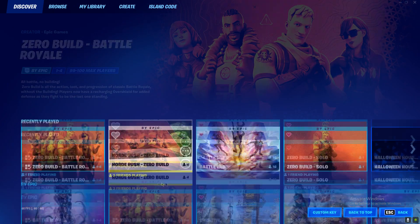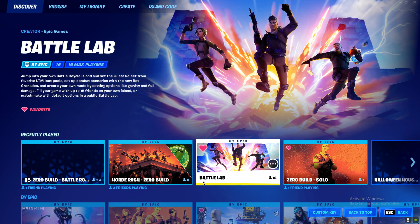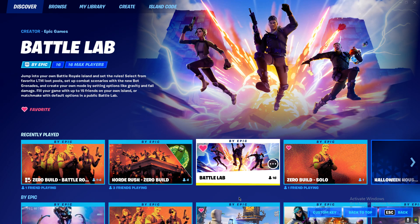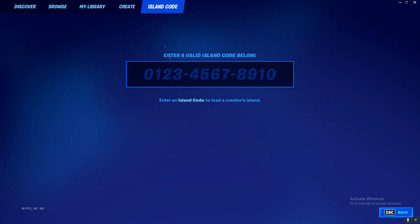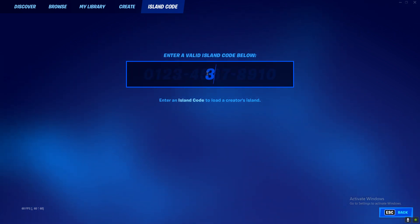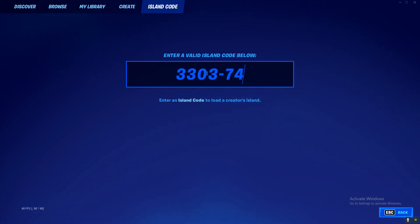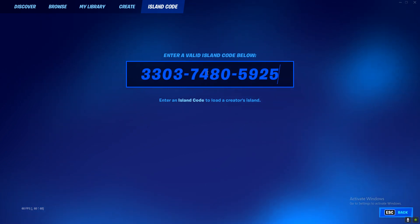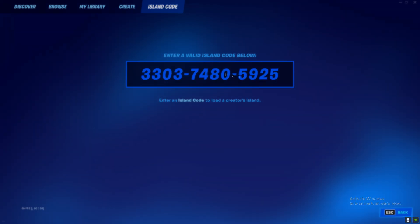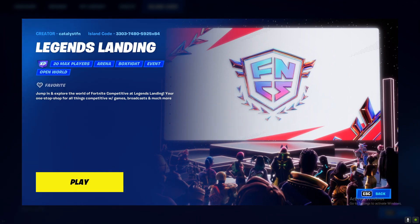It should be right over here by Epic Picks, but if it's not there — and most of the time it's not — then you need to go to the island code section. Paste this code: 3303-7480-5925. Press enter and you'll be in the Legend Landing section of creative.